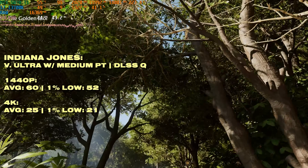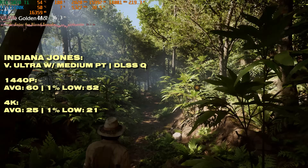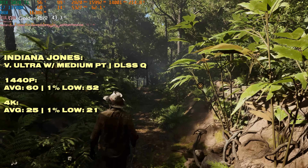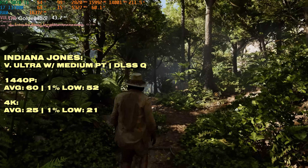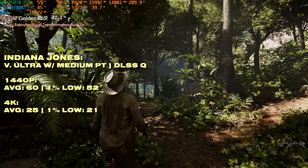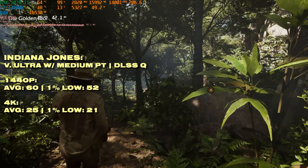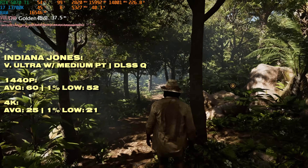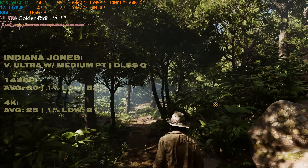At 1440p in Indiana Jones with medium path tracing enabled, you get a very playable experience at 60fps with a 1% low of 52, so frame times look pretty good. At 4K it's below 30fps and VRAM was starting to become a problem at that resolution. I'd recommend against path tracing entirely in Indiana Jones so you can get a much smoother experience with the regular ray tracing.